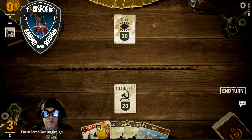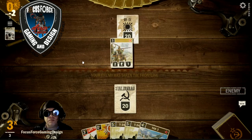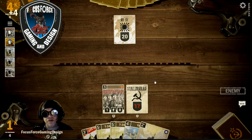We lose the Naval Power, we draw Yak-3, we have two T-34s, From the People, and the Sickle. We draw 84th Infantry. We use the Bloody Sickle to take out his infantry, put our 84th on the board, and pass the turn.